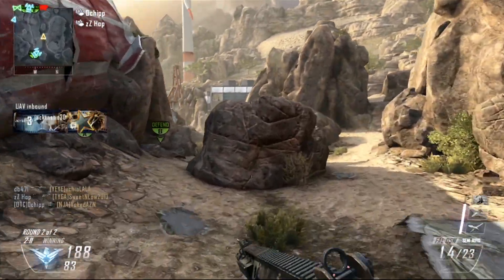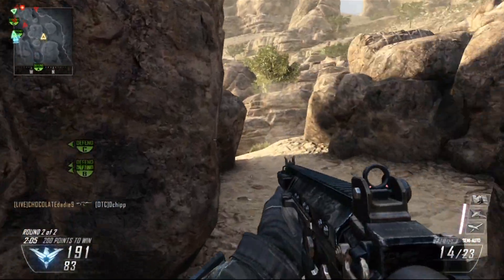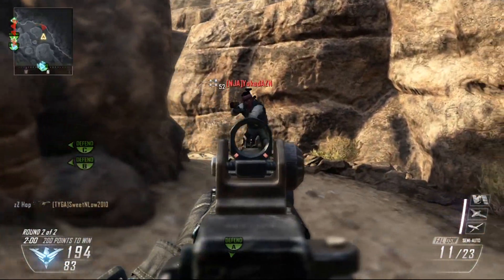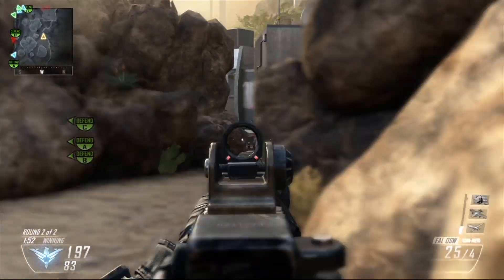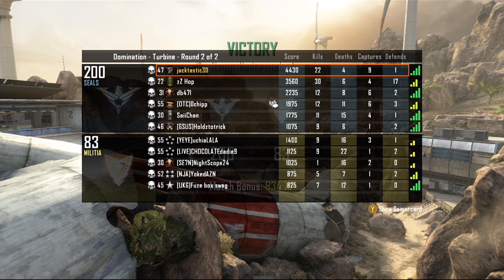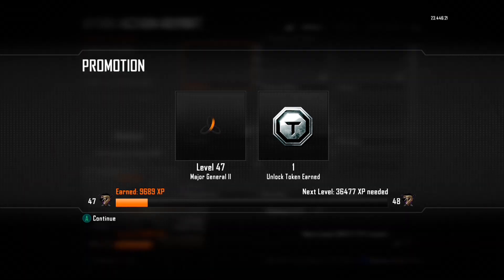That's something I wanted to point out in this video: use your mini map, and don't use it just for enemies. I'll use it for knowing where my team is and I find that just as useful — I don't need a UAV up to know where my team's at. You can use the mini map to figure out the positions of your team and maybe where the enemy is based on where your team's at. That's crucial, not as much on Turbine as it is on, say, Slums, and I'm going to try to put up a video talking about that specifically.